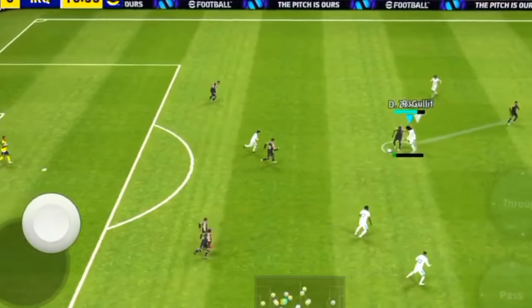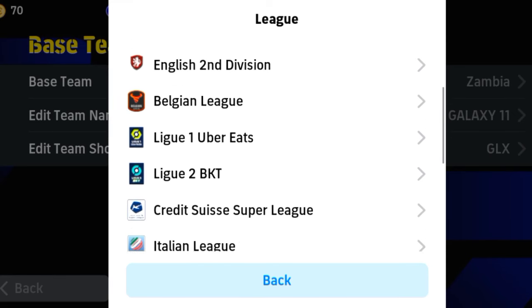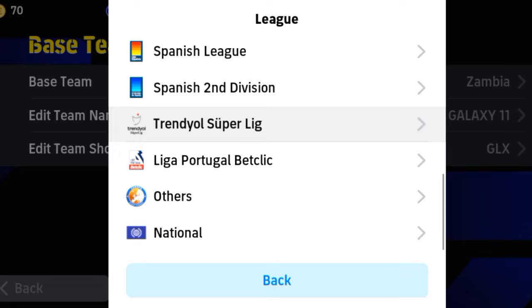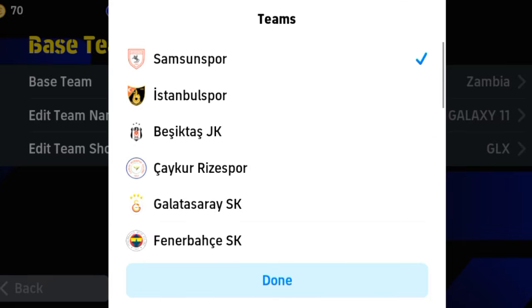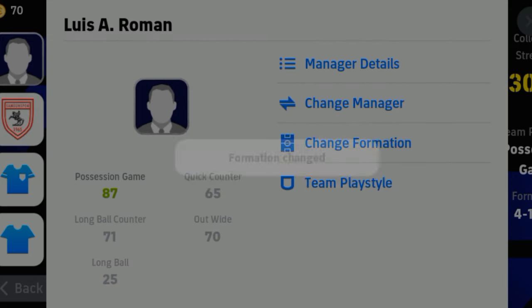Let's start our video. Let's start our first formation. Click on Europe, click on Super League, click on Trendy Super League, click on Samsung and Apple Club, and click on the default formation.